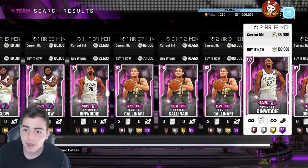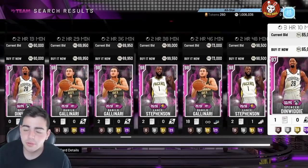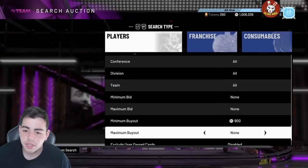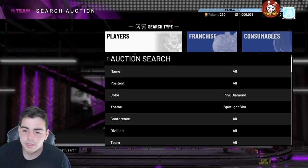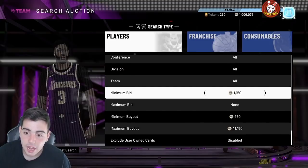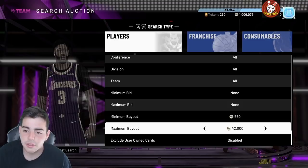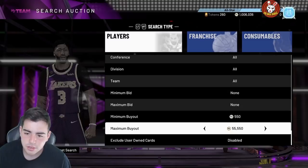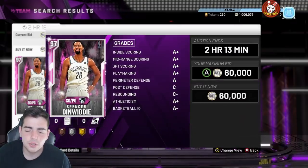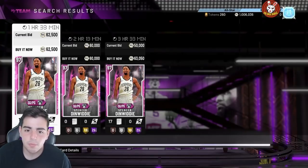One really good snipe filter I've been using is the Spotlight Sim filter. These are pink diamonds that are really good to use because of their buyout range within the bid and buyout. A lot of people throw up snipes on this filter, and I've been sitting on it — it's been pretty solid. Spencer Dinwiddie is already at 60k, which is cheap because he's a really tall point guard at 6'6.